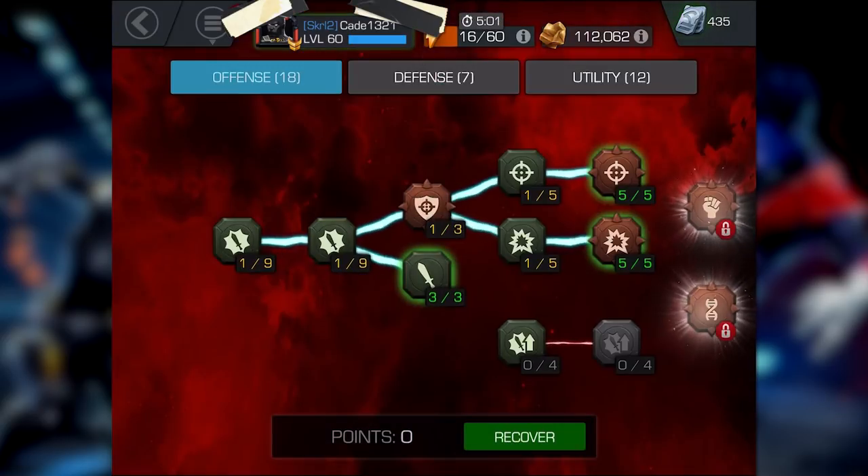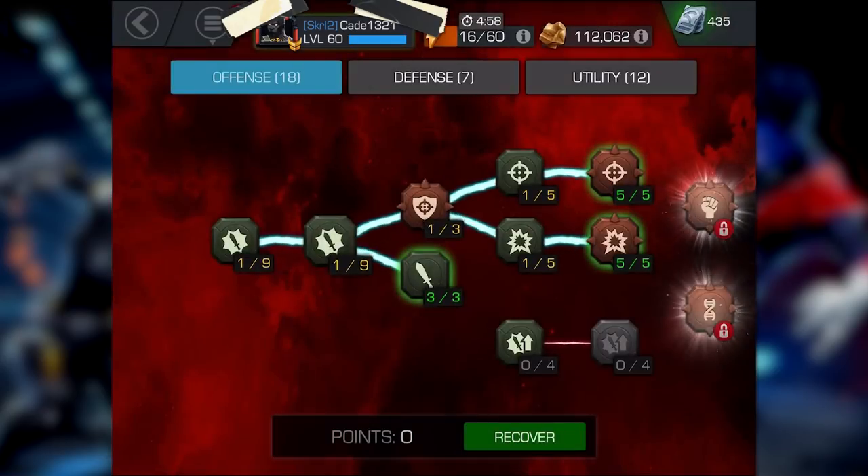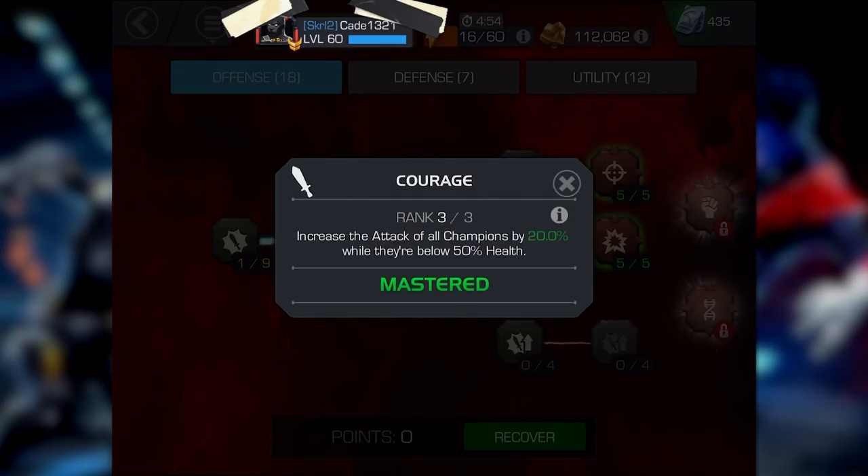Phase three is speccing Strength, Greater Strength, and probably three in Courage. Courage only costs gold to spec and you won't need to get any Stony Cores to start unlocking it — it just adds a little bit of punch to your champs without breaking the bank.